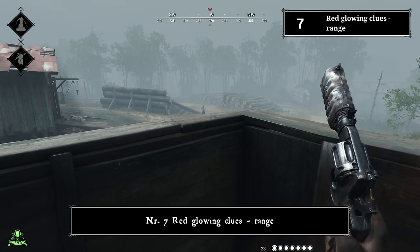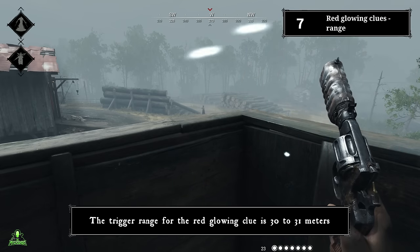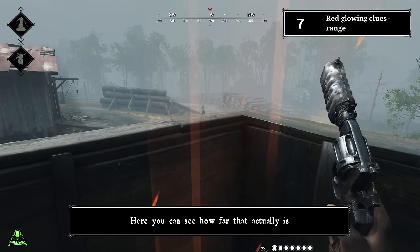Number seven: red glowing clues — range. The trigger range for the red glowing clue is 30 to 31 meters. Here you can see how far it actually is.